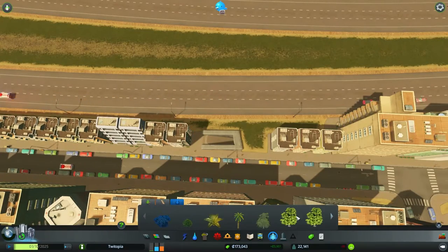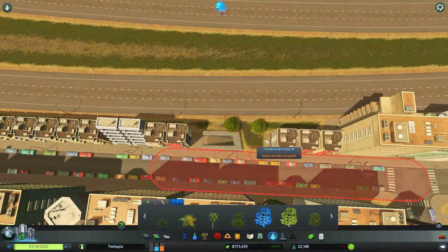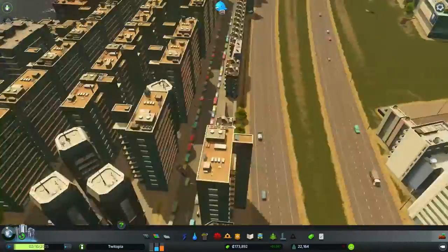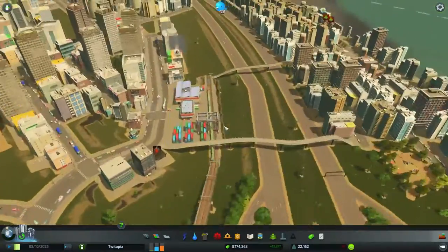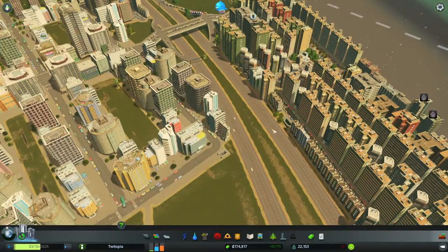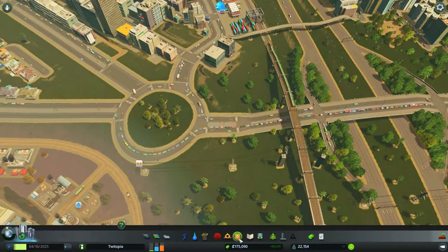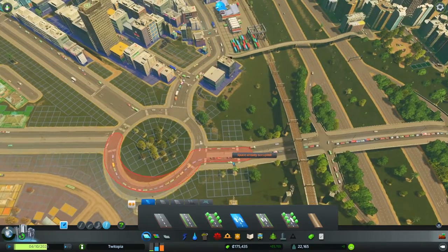Let's throw down a few trees because trees are good — they also fill in big empty spaces. Can't put a tree there, that's unfortunate — that's suddenly thrown me off my game. Anyway, back over to the main problem. We've managed to alleviate a little bit of the traffic congestion, but I'm not sure how much. I think I might actually end up doing a bridge going over anyway.